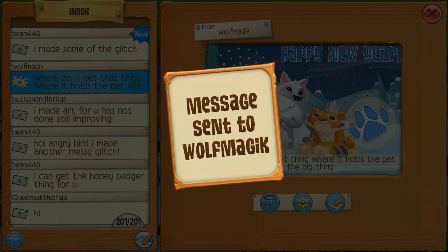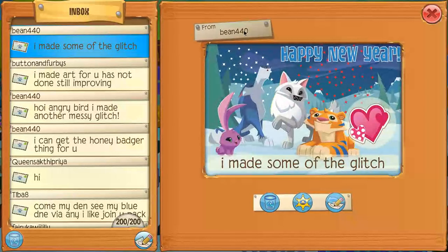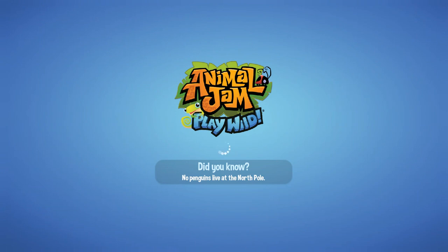I just put the big machine there for decoration because I saw a post on Instagram. Now for another bread panda glitch — this was just supposed to show you a cool feature, how to know that your pet has fleas in Animal Jam Play Wild, and it turned into another glitch with bread panda.